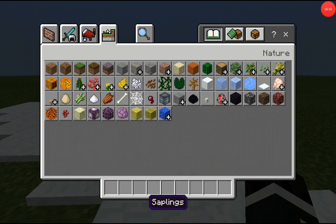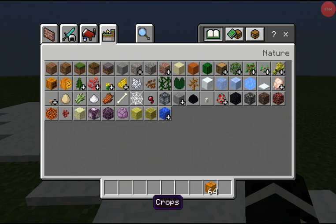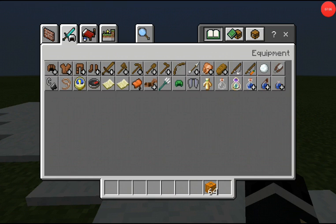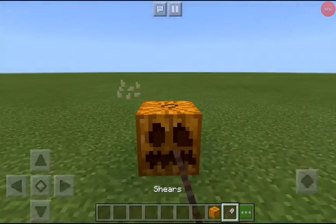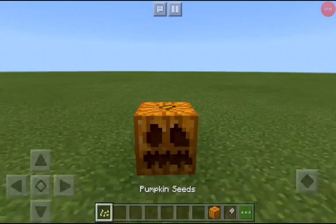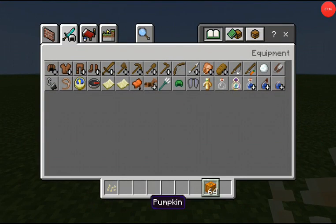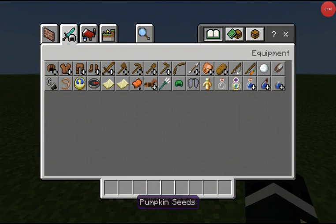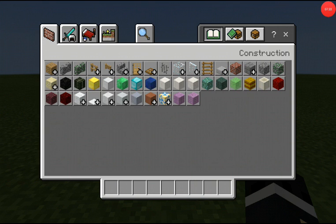If you see it in the new update — if you're on Xbox Live — you basically have the plain pumpkin. Now, to get the original pumpkin to put on your head to protect yourself from endermen, all you do is tap it with shears. You actually get the seeds with it and you get your regular pumpkin, and once you do that, you mine it and then craft that with a torch, and then you've got your jack-o-lantern.